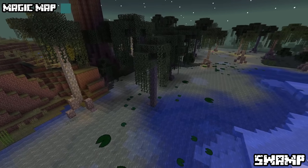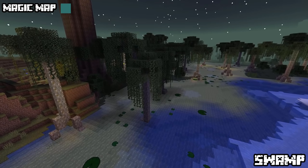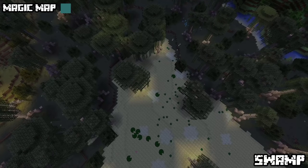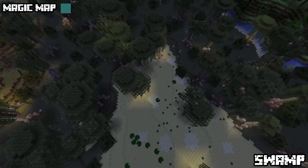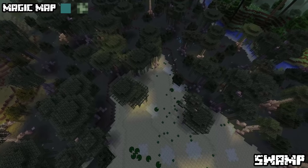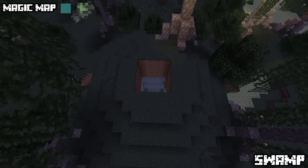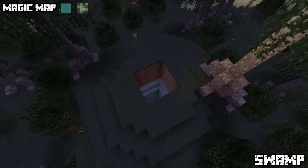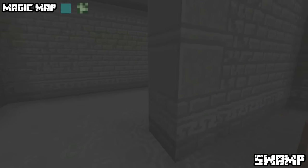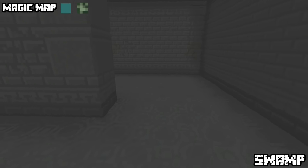Swamp variants: in the swamp biome one will encounter mangrove trees — a new tree type — and sometimes giant oak trees. If you enter this area without defeating the Lich you will be inflicted with a swarm of mosquitoes making you hungry. Within this biome you can find a structure that looks similar to a hollow hill but has an entrance on top — these are the labyrinths. New loot and hostile mobs are waiting there. Monsters home to the labyrinths are slime, fire and pinch beetles, and sometimes cave spiders.